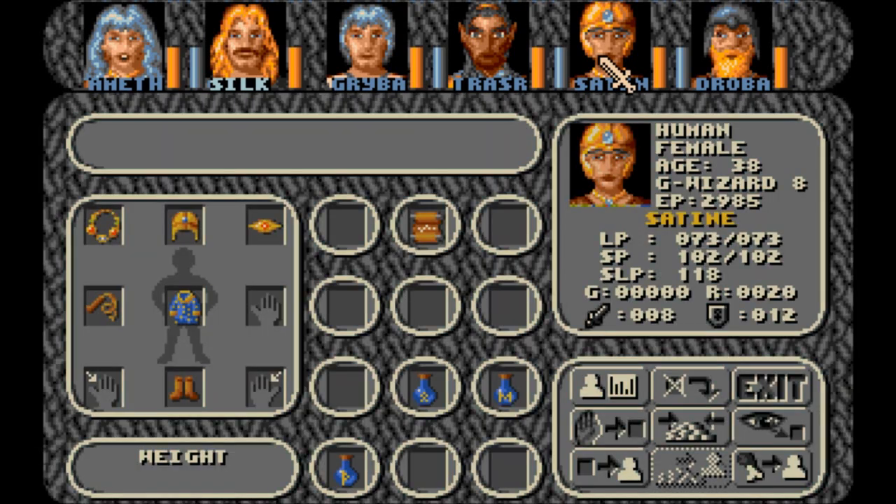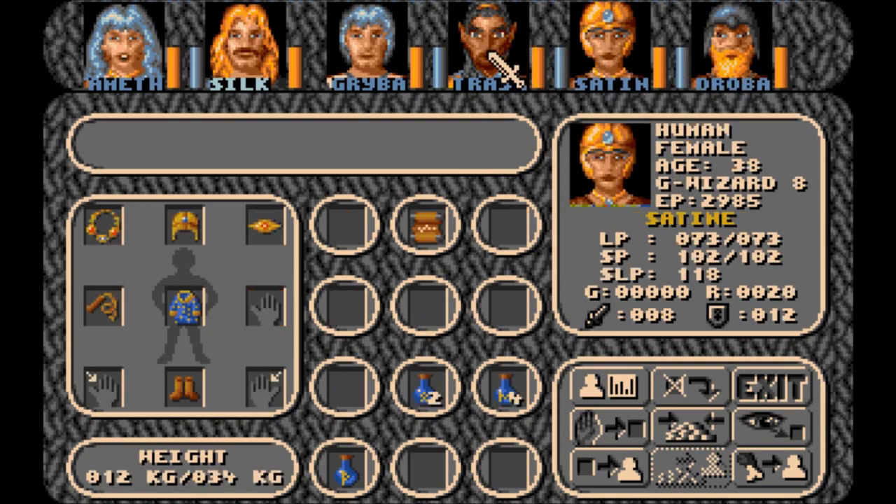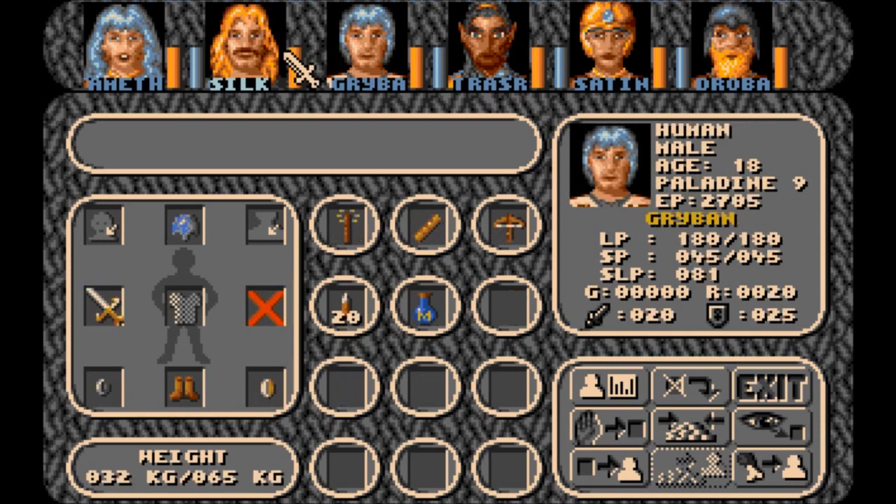Now, Satine has one. She has two of them. That's what that is — spell points level 2. She has two. Alright, so she's good for now. I am going to try out the Balsam thing, and then maybe buy one for Greban if it works to my satisfaction.